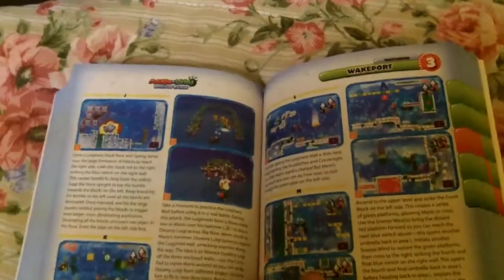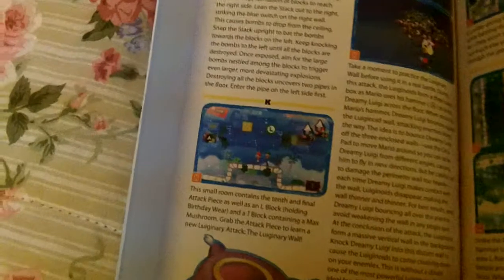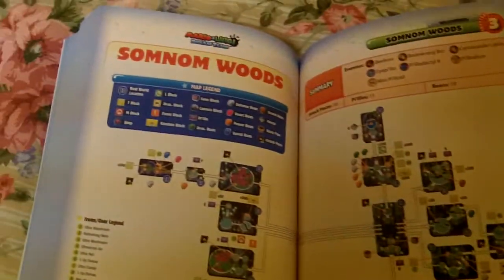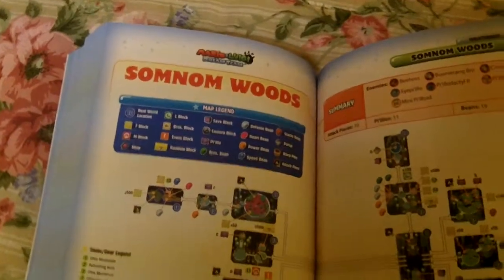It's a nice small guide. You can take it with you on the go — it's not big and bulky. Nice clear text, images are nice and sharp. Looks like it's a very well laid out and constructed guide. It's got the code in here for the free e-guide, so you can get it digitally.